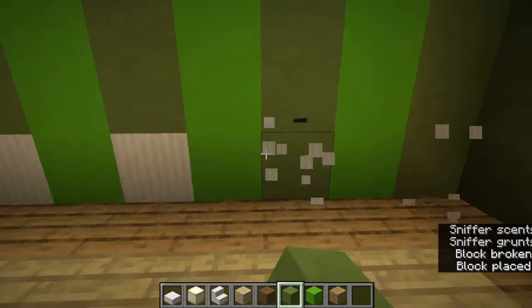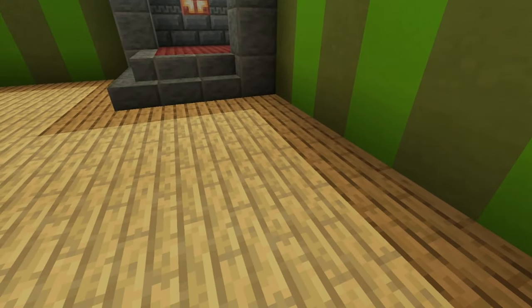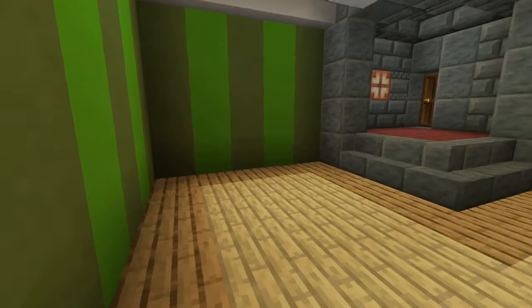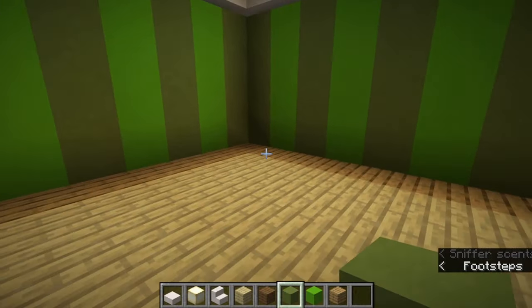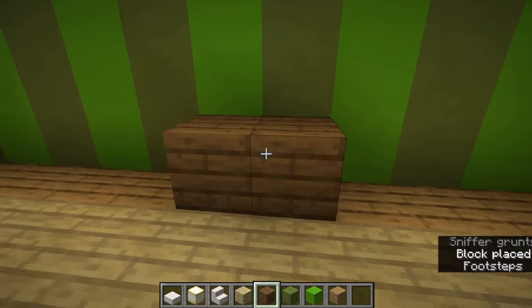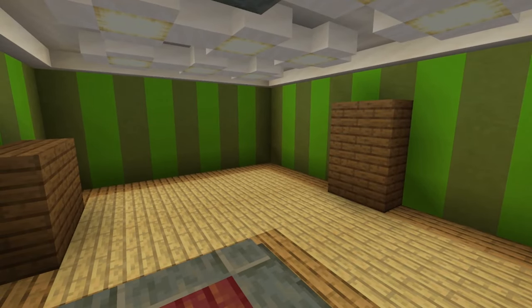I'm going to keep this green, but of course you can do any color you want. Don't forget about floor colors too — I might have birch here, but I added some oak trim in order to mix it up and make it more interesting, especially once I add spruce furniture later on. You can imagine that with a few very basic things, these colors kind of work together. So that's what you should be striving for.